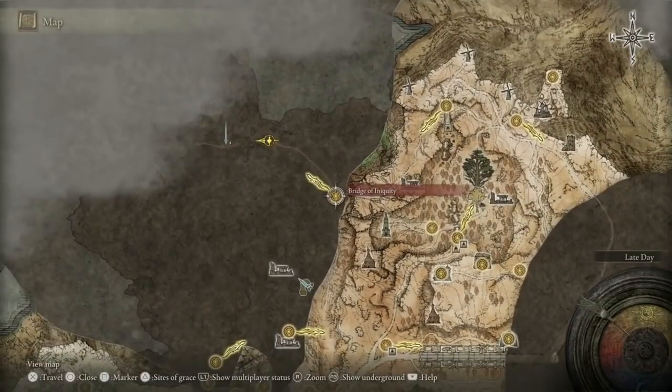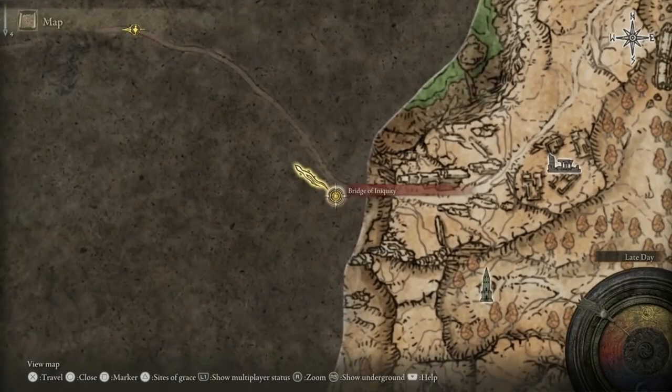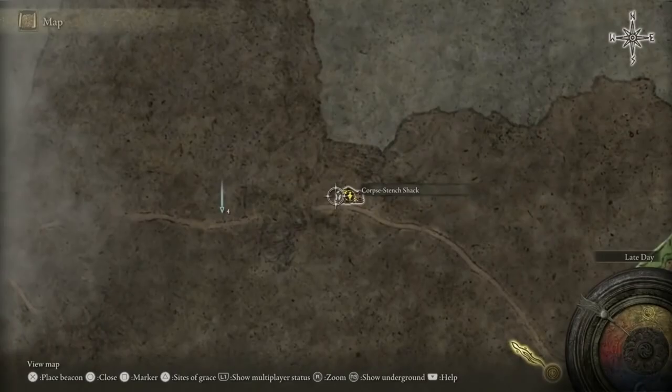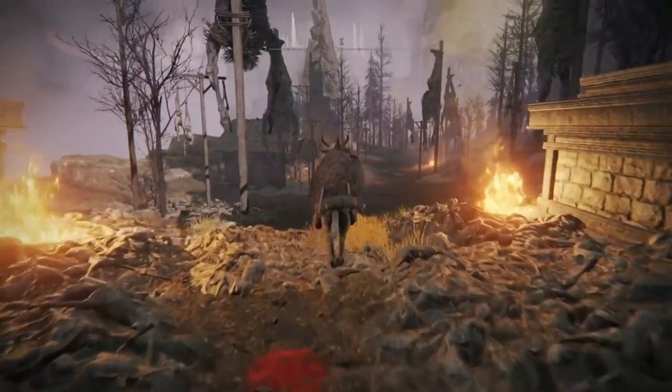She'll also drop her Sacred Butchering Knife for you. As you can see, all I did off-screen was start at the Road of Iniquity side path Site of Grace, followed the road down to the southwest, picked up the Bridge of Iniquity Site of Grace, followed the main road along, and now I'm just here on the map. Once you've defeated her, you can come into the shack here and grab yourself the Golden Vow, then carry on heading west down the road, and at the end of this broken bridge is a Stone Sword Key. I'm now going to walk back to this Site of Grace and call out any important items along the way.